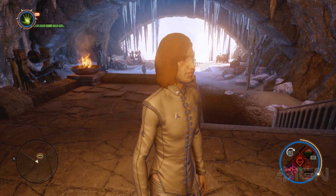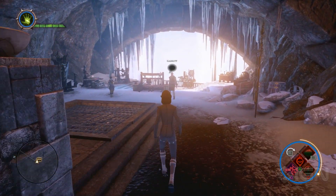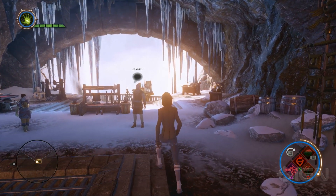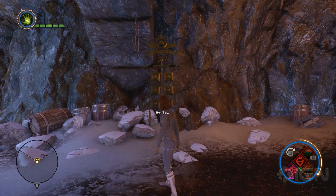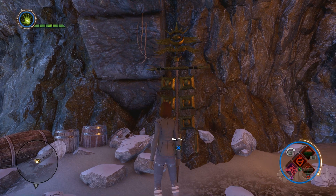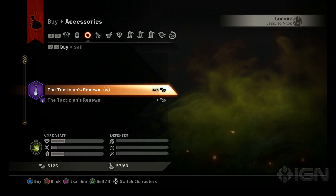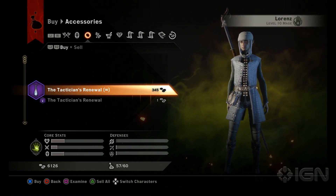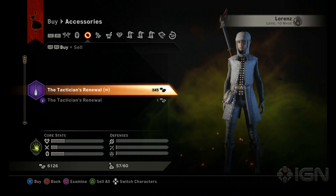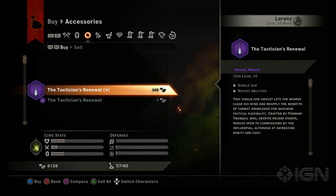You go to the Undercroft next to the Throne Room. You go from the Throne Room into the Undercroft, which is where all your crafting is going to happen in Skyhold. What you might not have noticed is this little totem on the side — this is actually a vendor. It's just like a hawking stick. So you go to this hawking stick, and the first item that defaults under accessories is the Tactician's Renewal. This is an amulet that you can examine — it says 'respec abilities, single use.' Once you equip this, it will shatter and let you respec.